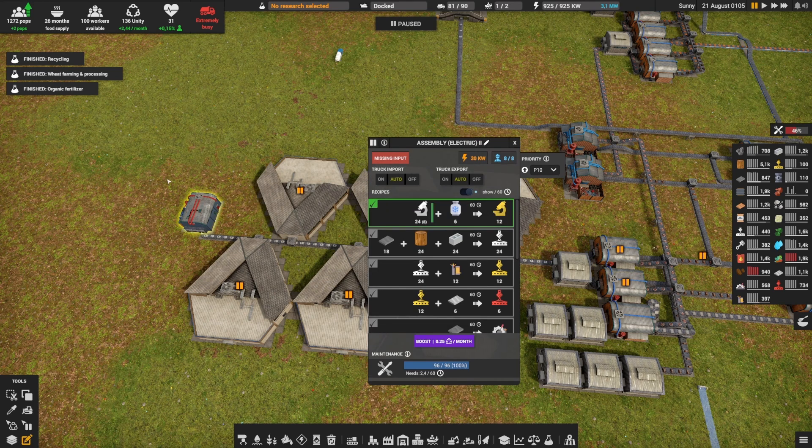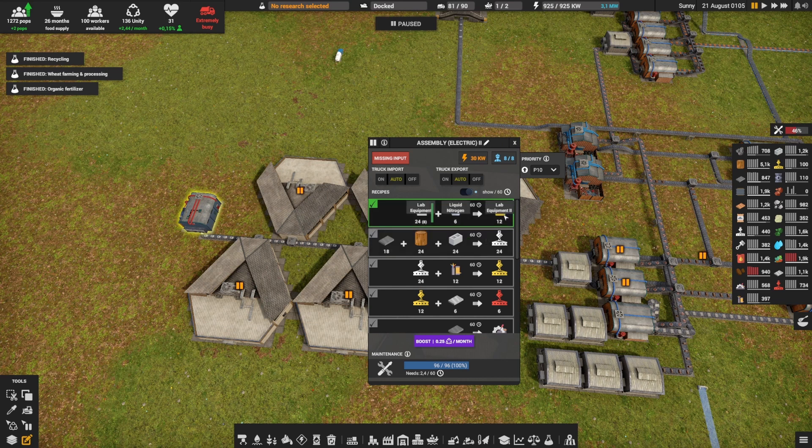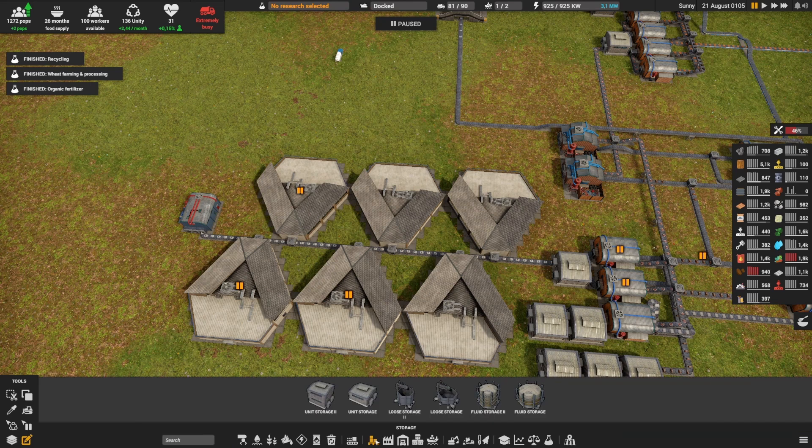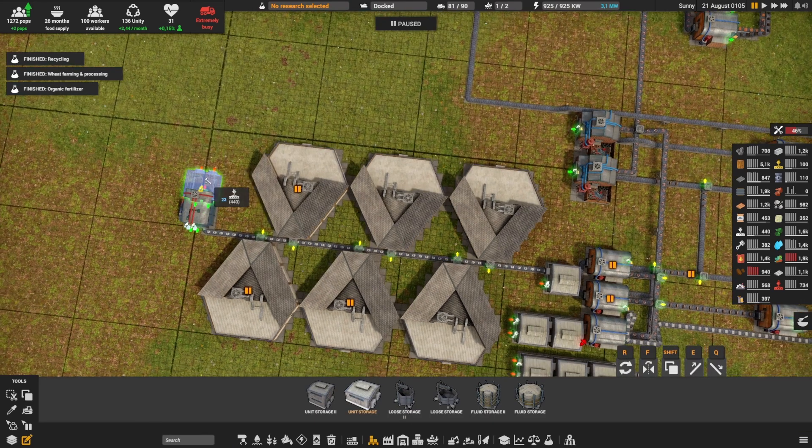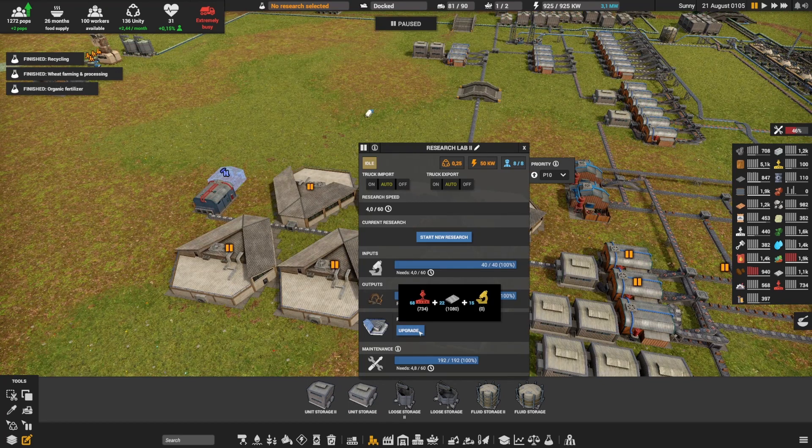The other reason is that this way we're starting to make a reserve of lab equipment level 2. We should definitely have a small storage here to rotate it, because to upgrade we need some reserves — right now we can't upgrade because we don't have a reserve of lab equipment level 2.